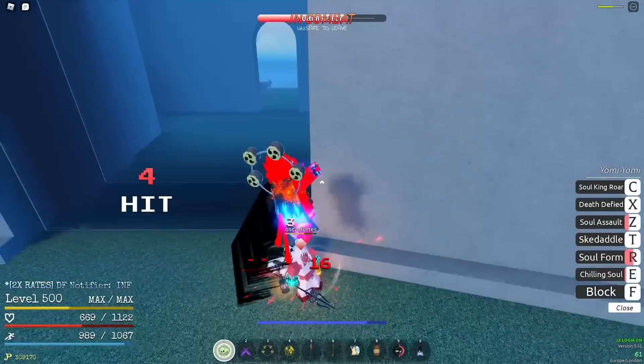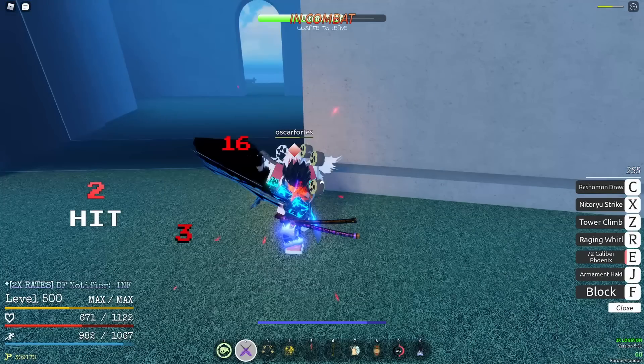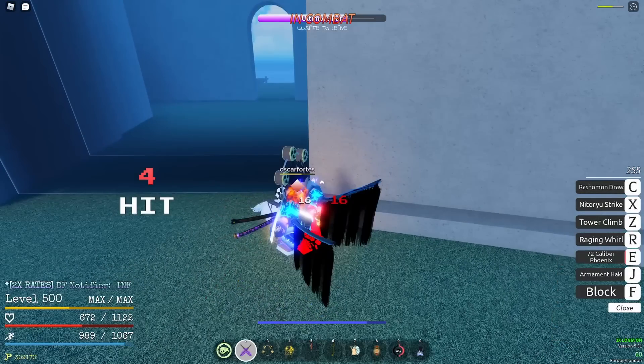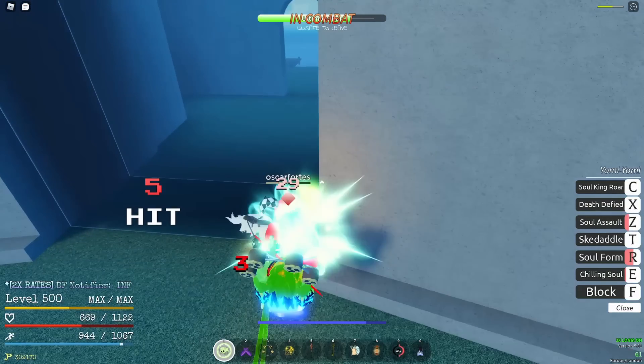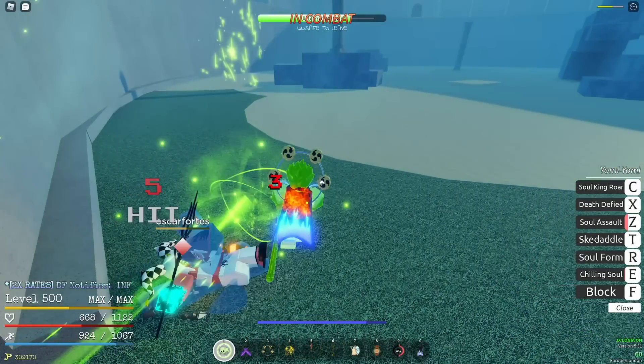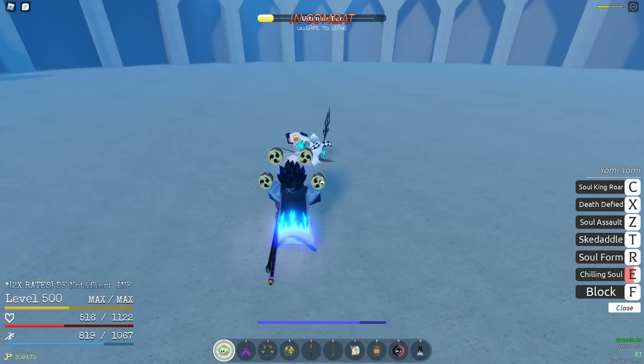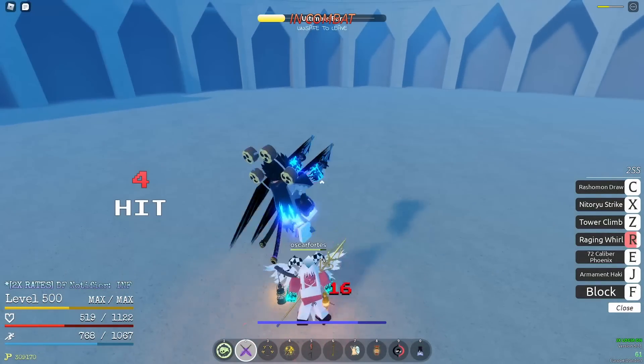Assault Form is also a freeze ability, but it has a lot of downsides. The freeze is extremely quick, barely lasting a second, so by the time you return to your physical form, it's basically over. And unless you're extremely quick, you won't be able to get the hits in you were hoping for. Just not as good as the first one.